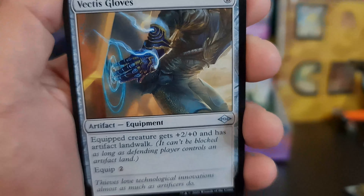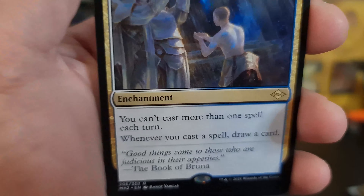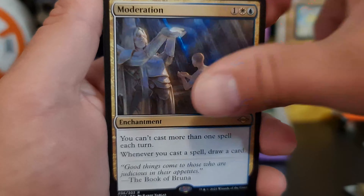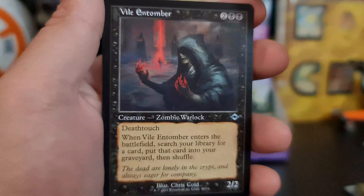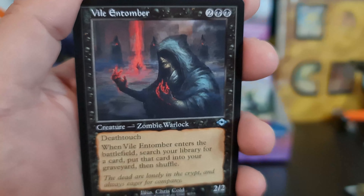Vectis Gloves — very nice. Moderation. I do everything in moderation, guys — especially moderation. We got the Zoran Orb. Vial and Tumor for the retro. No flow.